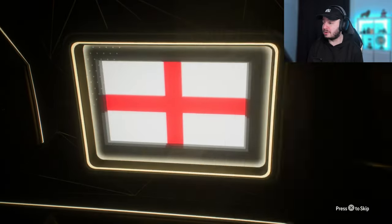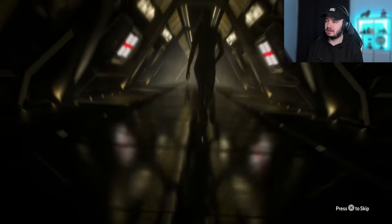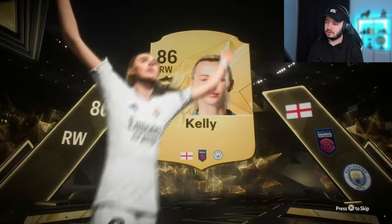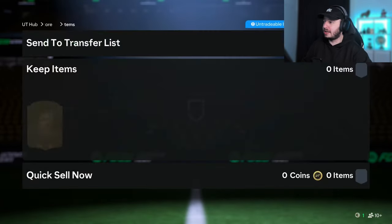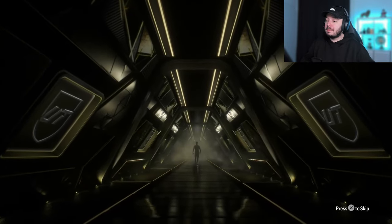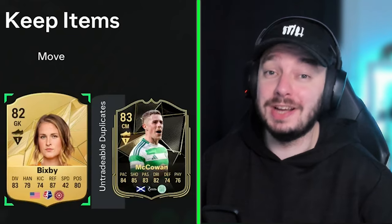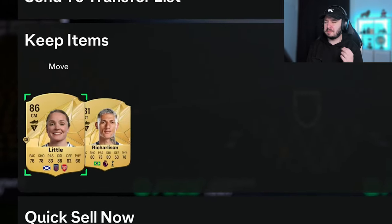Pack number three — we get a walkout already. We get our first walkout, not too bad for the third pack. Pack number eight gives us an inform — it's not a walkout inform, but that's quite decent. Oh, that's a walkout — I skipped it, I wasn't expecting it anymore. But we do get another 86. That's pack number 11. Two walkouts and an inform.